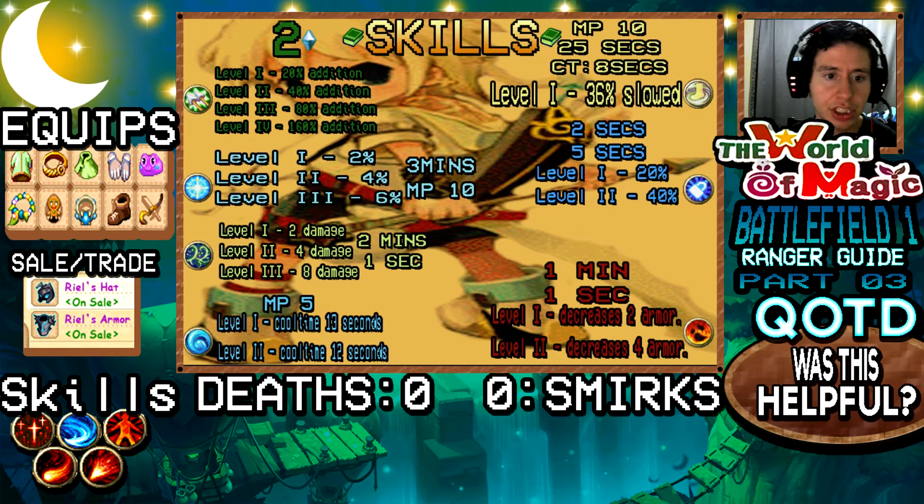Concentrate costs 10 mana no matter what level you put it at, and it lasts for 3 minutes. Thorns lasts for 2 minutes and the cooldown is relatively low — 1 second — so you can put it on many things. I think Thorns costs the same as Concentrate, 10 MP. Shift's cooldown decreases the more skill points you put into it, but the limit is only level 2, and it costs 5 mana. As for Ensnare, only level 1 is implemented — it costs 10 MP, has a 25-second duration, and a cooldown of 8 seconds, so you can spam it every 8 seconds.